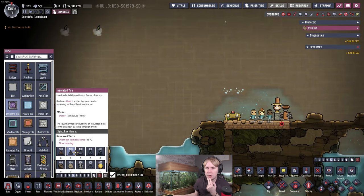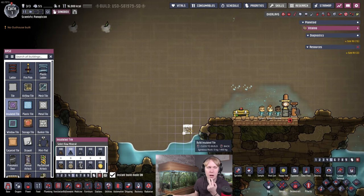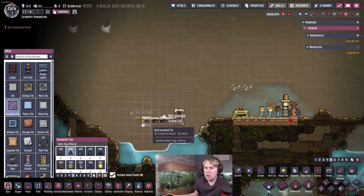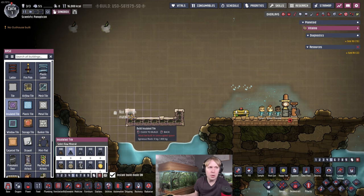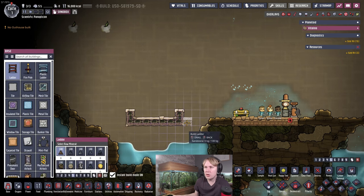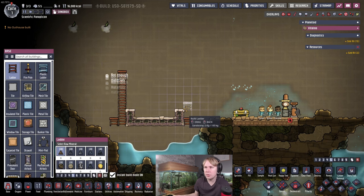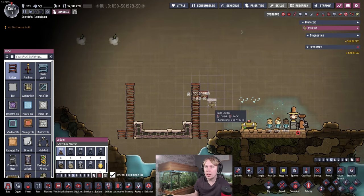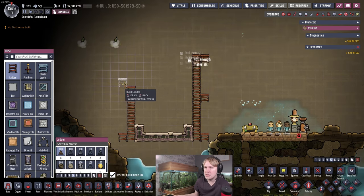I like to do this with insulated tiles because the rust machine does produce a fair amount of heat. It's important to note that even if the raw materials go in cold, the output materials are going to be hot — they're going to be 75 degrees C. The machine says it generates about 1.13 kDTU of heat, but it's going to generate more than that because the raw materials get heated up to the output temperature.